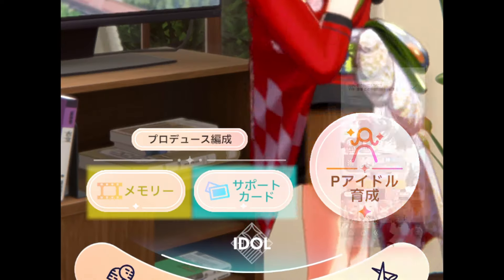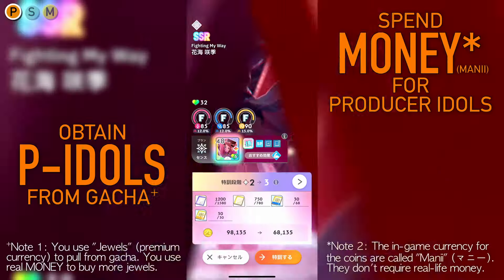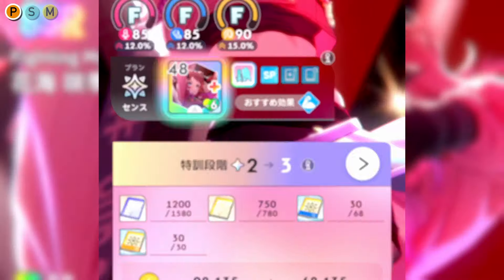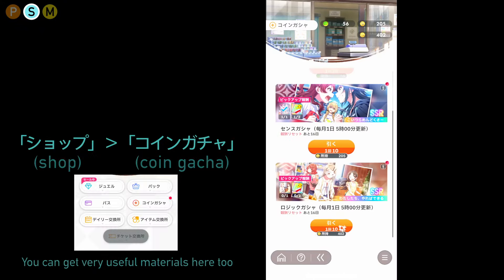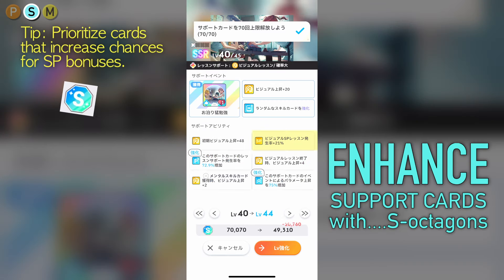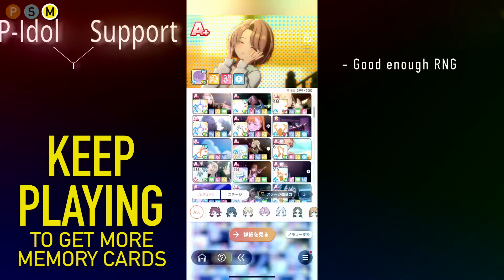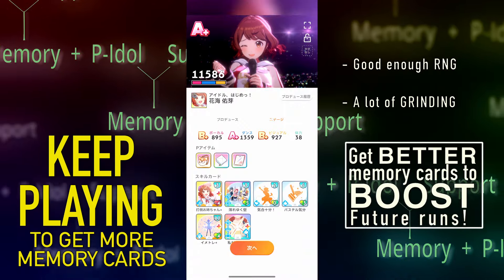There are three components to your team: the producer's idol herself, the support cards, and the memory cards. You enhance your producer's idol with money and various materials so they can become stronger. As for support cards, you can get those via gacha, or from an alternative source called coin gacha — yes, that is a real thing. To make these support cards stronger, you level them up with S-items. As for memory cards, with good enough RNG and a lot of grinding, you would get better and better memory cards to boost your future runs.